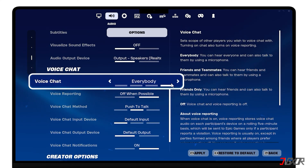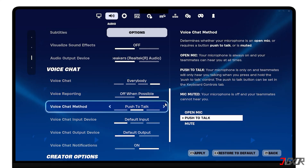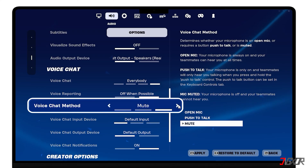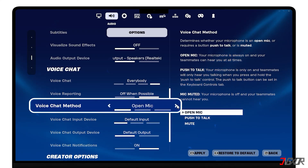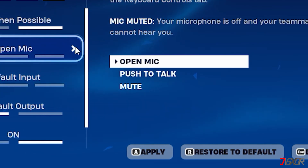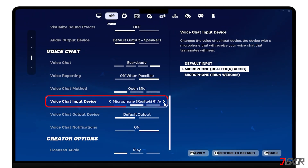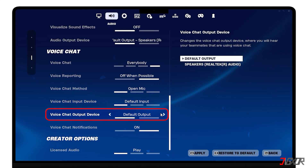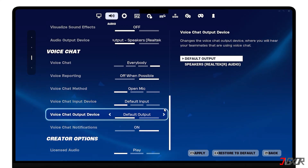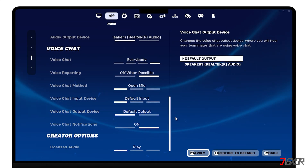Make sure that the Voice Chat option is set to Everybody, so you can hear and talk to everyone on your team. Select Open Mic for the Voice Chat method, so your teammates can always hear you. If Push to Talk is selected, you will need to activate a Push Talk control. Next, set the Voice Chat input device and Voice Chat output device options to default. If done adjusting the settings, click Apply to save everything.